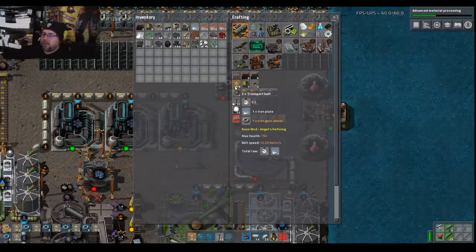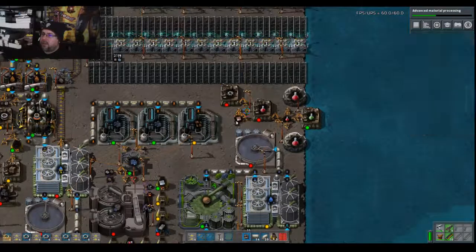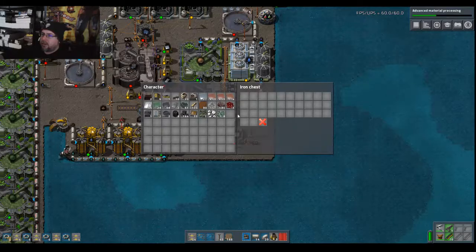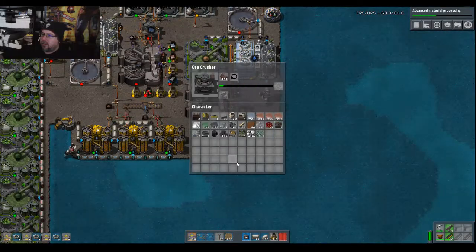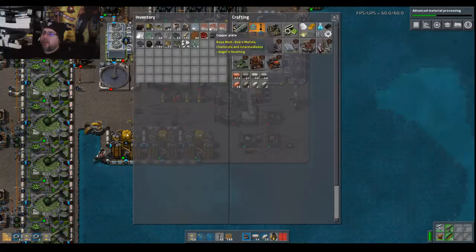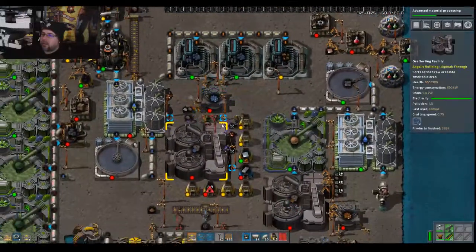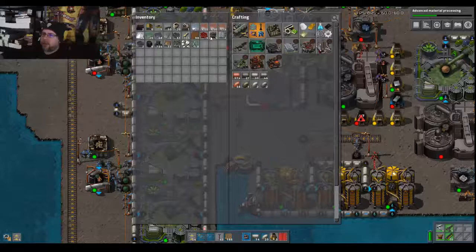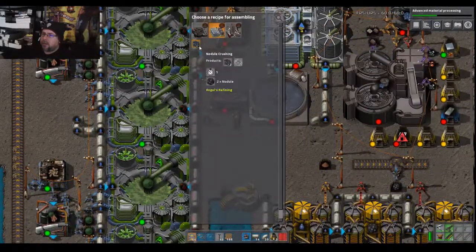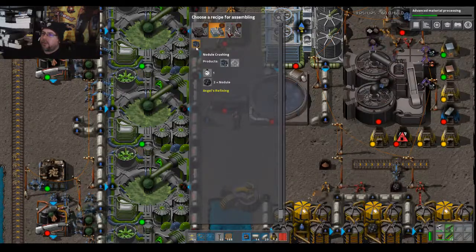We're going to need some belts. I'm really tempted to set up a belt-making thing. We've got a little bit... We do have one extra crusher — excellent. Probably set up for coal crushing, if I were to guess. Nodule crushing gives us two crushed nodule.